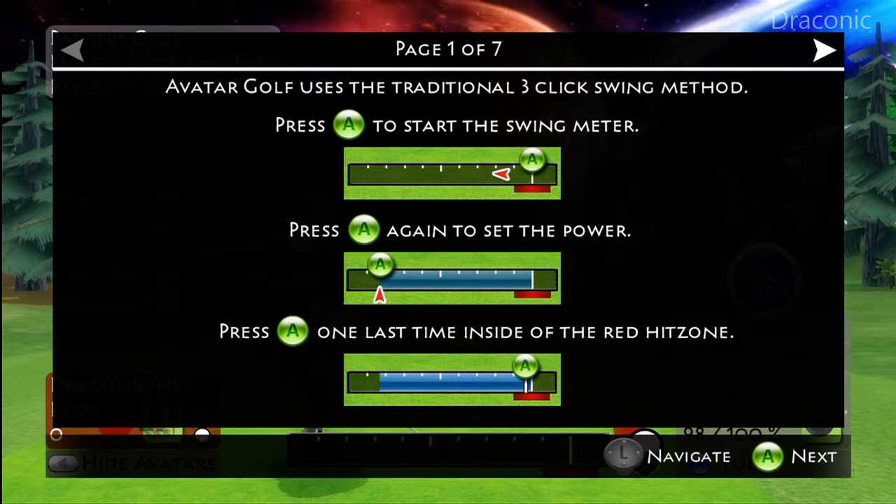Press A to start the swing. Press A again to set the power. Press A one last time inside the red hit zone.